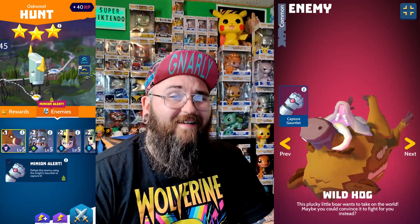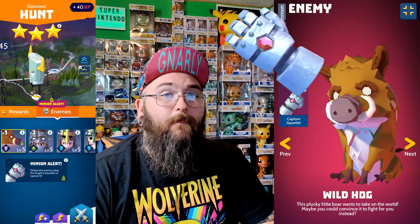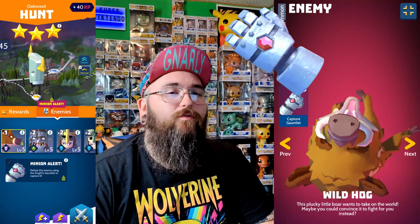Up next is Wild Hog. This plucky boar wants to take on the world — maybe you could convince it to fight for you instead. The Wild Hog can be found in the Oakwood Hunt. You do need the Knight's Gauntlet to capture this one. He will start out at level 5, and if you already have the Wild Hog, you get 10 Chewy Bones as the duplicate reward.